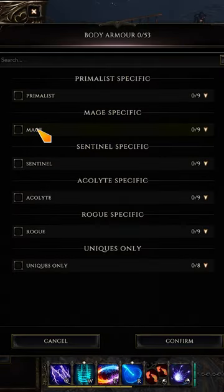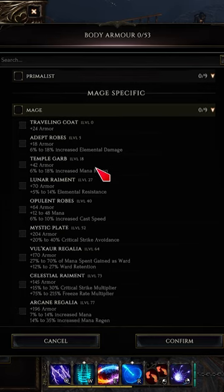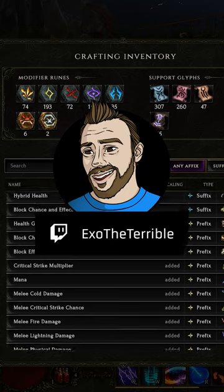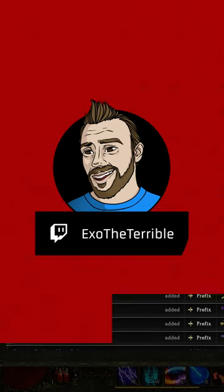The in-game loot filter and Forge are an excellent way to learn more about the item types and subtypes, as well as the various affixes that can be found on gear. We'll use what we learned today to dive more into Last Epoch's phenomenal crafting system in our next video.